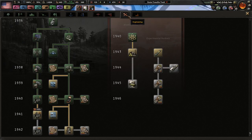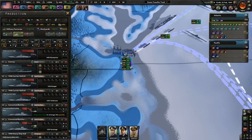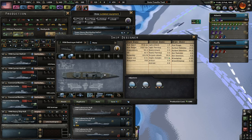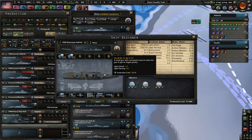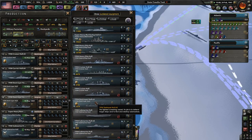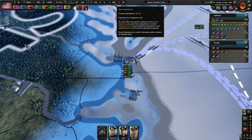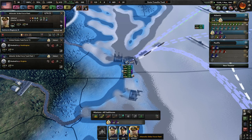Improved infantry equipment from 1941. Better radar - sounds good. Is there anything else we had to repair? We're not making any sort of naval XP right now, but we're pretty far ahead in terms of naval doctrine and stuff like that.